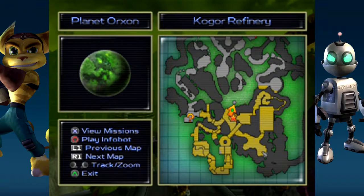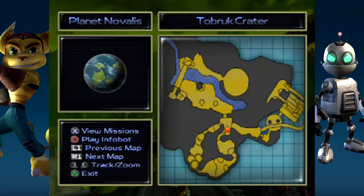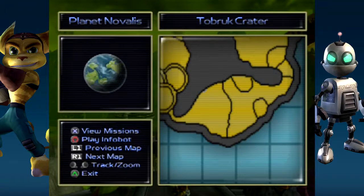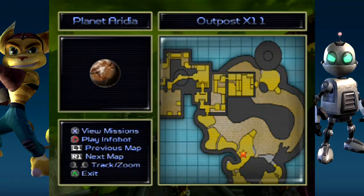The best way I can explain where the bolt stashes are is by bringing up the map screen, so I have a visual aid. By pressing L1, I can go to the maps for all the other planets without actually having to go there. Starting off with Planet Novalis, the bolt stashes I could find were right around here, which is at the start of the cave leading to the hidden gold bolt behind the wall you have to blow up.